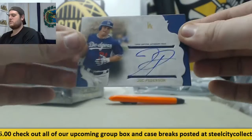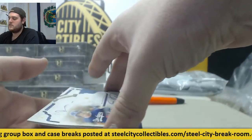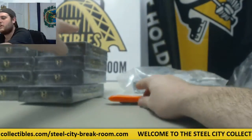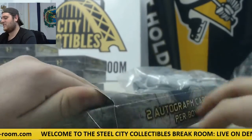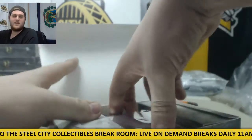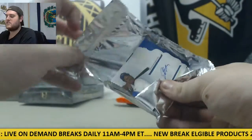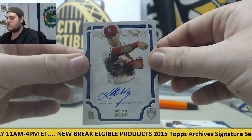Starting off for the Dodgers — Joc Pederson. Next up for the Indians — Omar Vizquel. Omar Vizquel and Joc Pederson, two nice autos to start us off. For the Blue Jays, Dalton Pompey. For the Cardinals, Colton Wong.